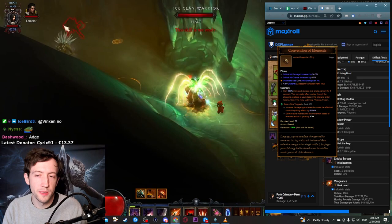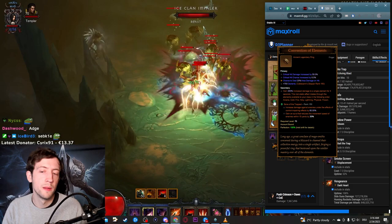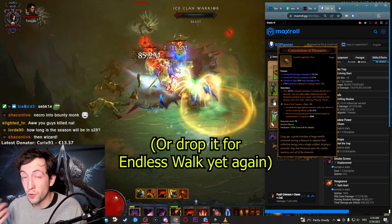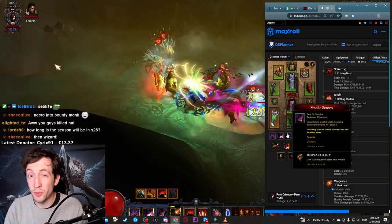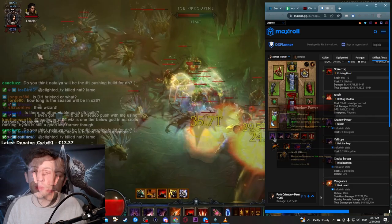The Convention of Elements here is not strictly necessary. If you have trouble staying alive — which is likely when the build is new to you and you're at low Paragon — you can put in an Elusive Ring instead: 60% damage reduction is pretty juicy and you trigger it constantly. Another option is Smokescreen — as mentioned, you can spam it due to infinite Discipline. There's a rune, Healing Vapors, that heals you 15% of your life every time you use Smokescreen, which is another way to stay alive better.